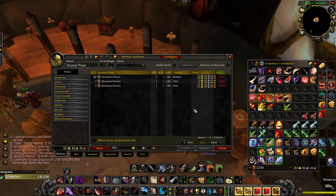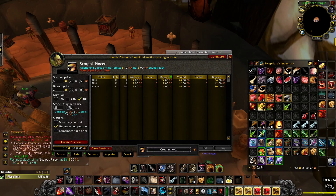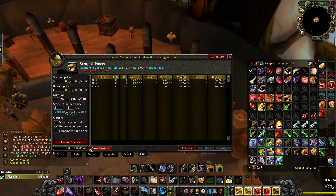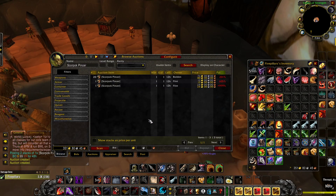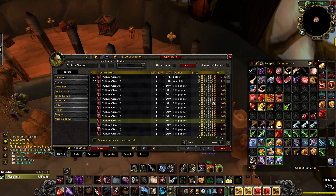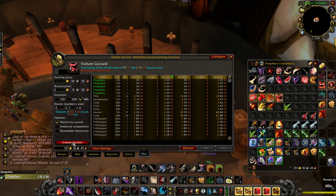Let's check this out. So the Pincers right now on the Faradina server — literally none on here. Look at this. The only one on here is going for 12 gold. So if I put these six up at 3.99, they're going to go quick. The gizzards, which I got from the vultures, are going for 2.28 gold. So we're going to go ahead and undercut these guys for the quick sale.